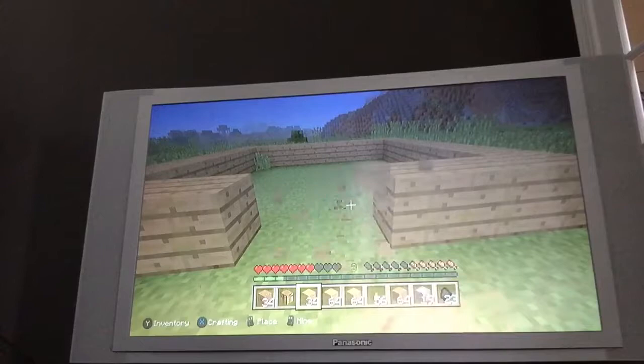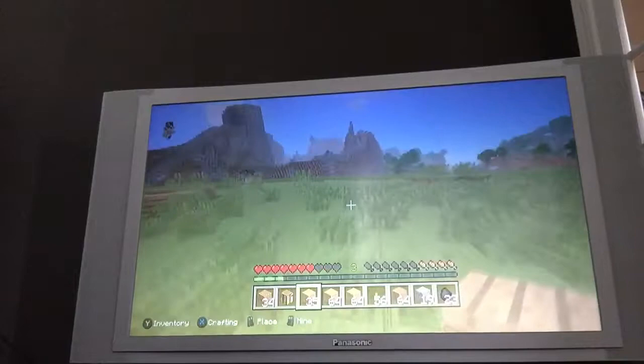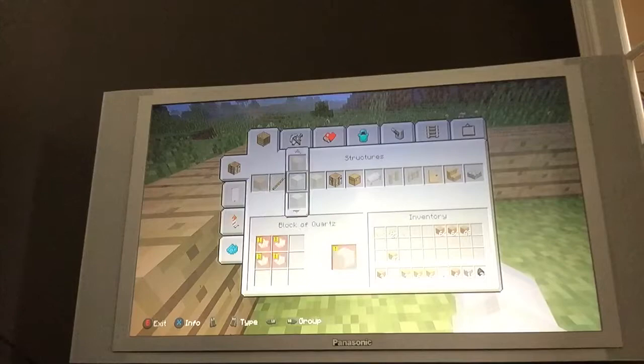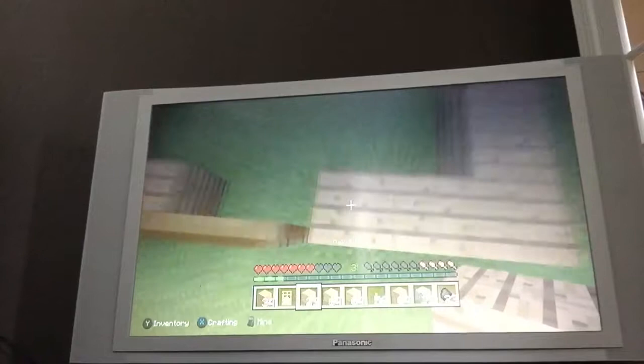We need to make doors — where did my crafting table go? There it is. It's in my inventory. Now I am creating some doors, and now we are going to build our house.